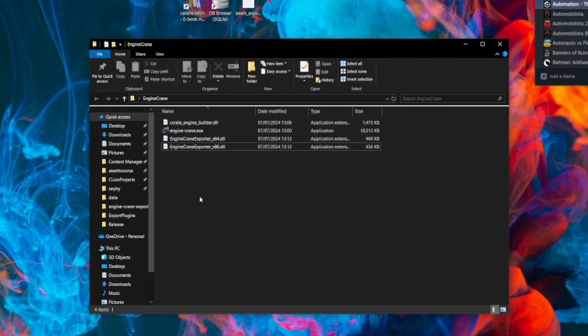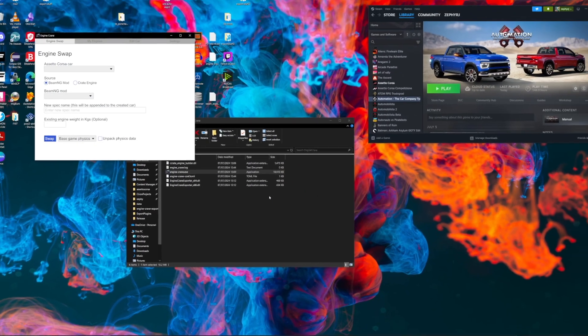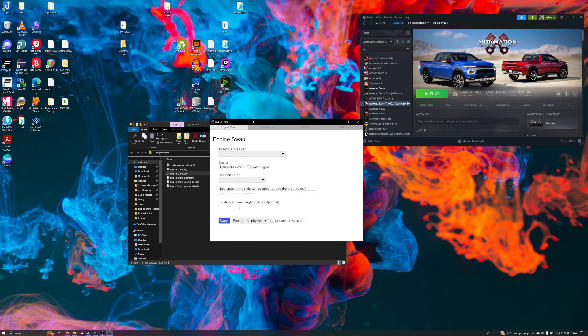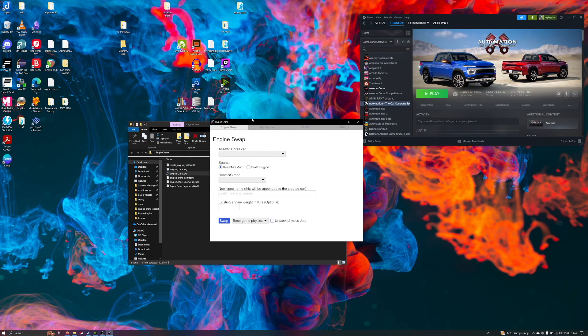The first small change you may have noticed is that Engine Crane now has a little icon, which looks a little more professional. Running it is visually similar to before, but the eagle-eyed amongst you will have noticed that it didn't ask for an admin prompt to start. That's the first big change in this version.